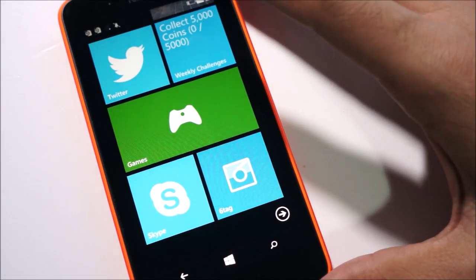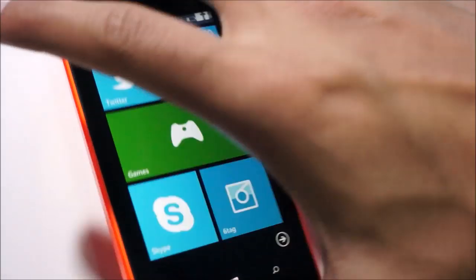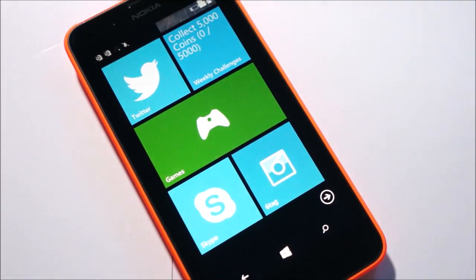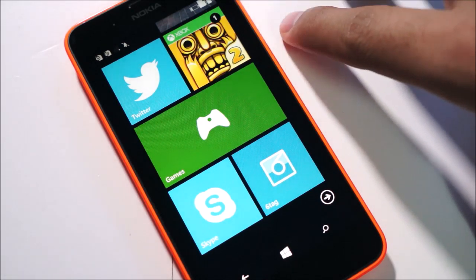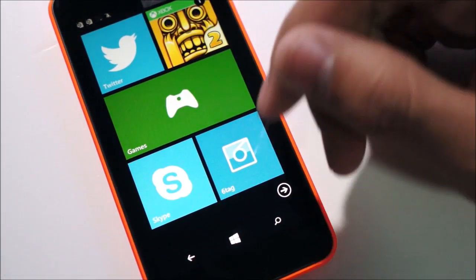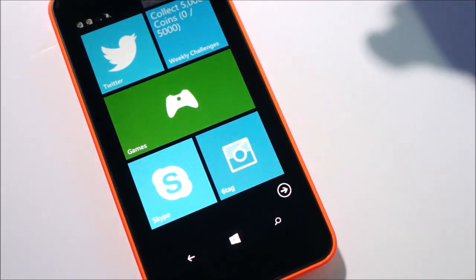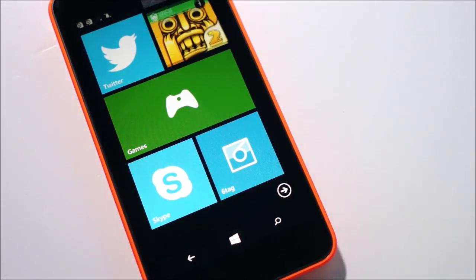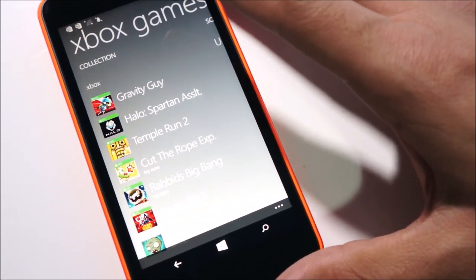Hey guys, it's Adi here and today we're going to have a video showing a gaming performance test of the Nokia Lumia 630, which is the most recent Windows Phone 8.1 device running 512 megabytes of RAM and dual SIM support from Microsoft. Let's check out what type of games you can run on it and how smoothly these games perform.